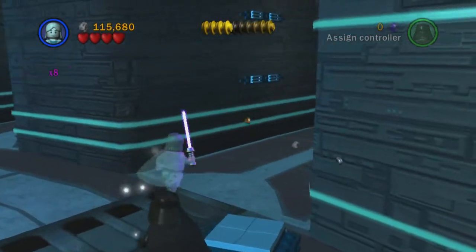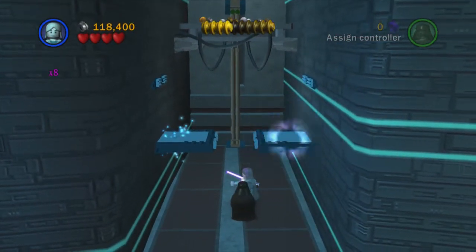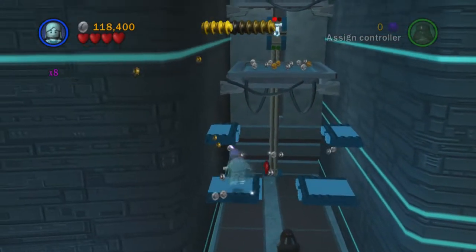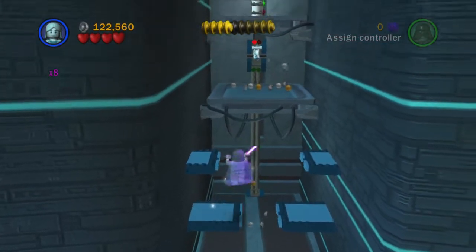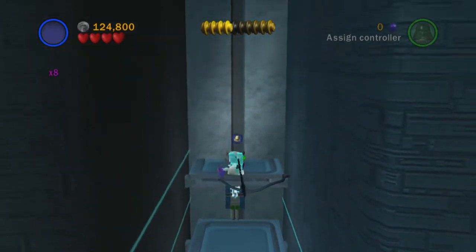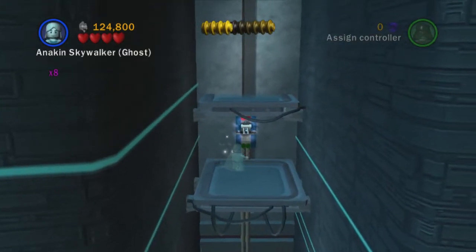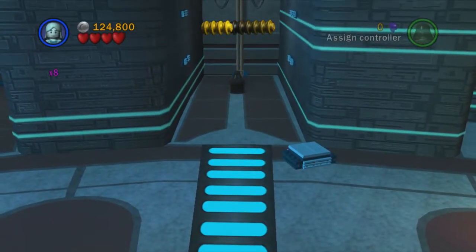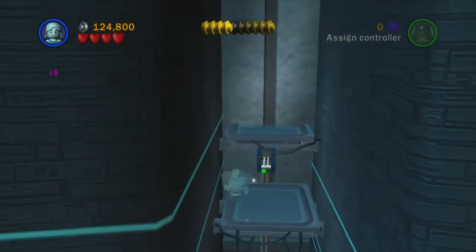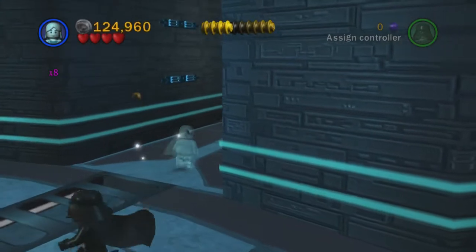There's our mini kit up there, so we use the force on these platforms, jump up onto them, switch to Captain Tarpals our high jump character, and jump up to mini kit number eight. We also need to use the force on all of these switches here because that will power this up — don't forget to do that if you're playing along at home. We head into the next one and do the same again.